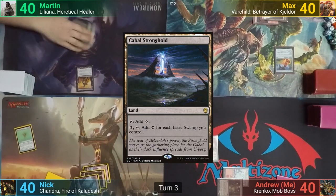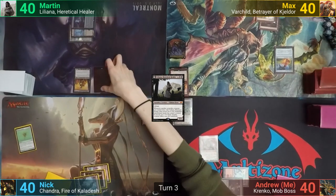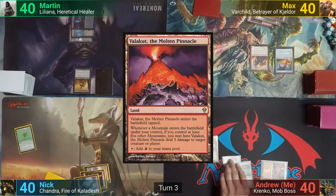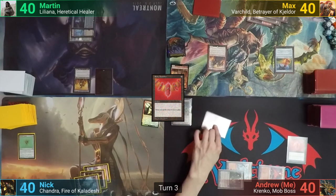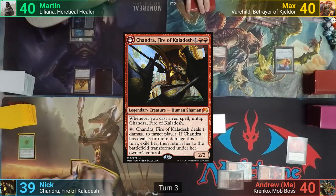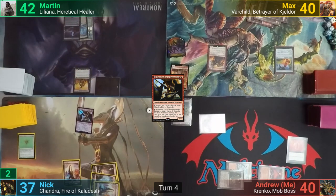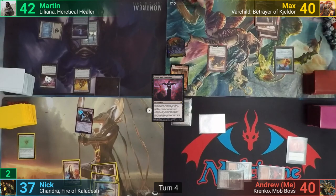Martin plays a Cabal Stronghold and pays 3 for Liliana. I ask him to get a closer look at the San Diego Comic-Con promo as he passes to Max. Max plays a Mountain and casts Varchild, and with nothing else he passes. I play a tapped Valakut and cast Ruby Medallion. I swing the Piledriver at Nick for 1 and pass. Nick plays a Mountain and casts Chandra before passing. Martin draws for turn and also swings at Nick once he moves to combat, hitting him with Liliana. Martin then pays 1 black for a Blood Chief Ascension. At the end of turn, he gets to put a counter onto the Ascension.